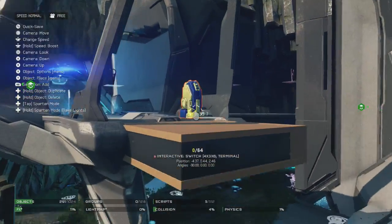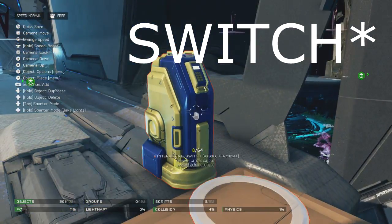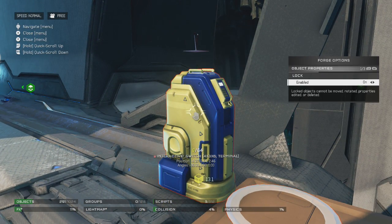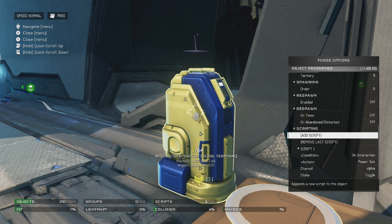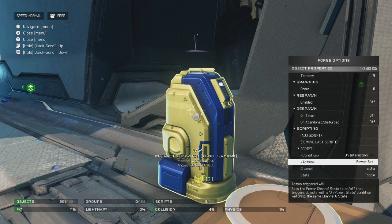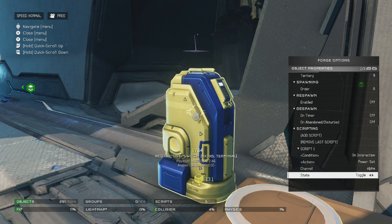Basically, you are just going to go into your terminals. I just made one terminal and then duplicated it so that they both do the same thing. I've locked it too, because they like to move around a lot when you edit them. All we're going to do is go and add a script at the very bottom to the switch, and we are going to set the condition to on interaction, the action to power set, the channel to alpha, and the state to toggle.